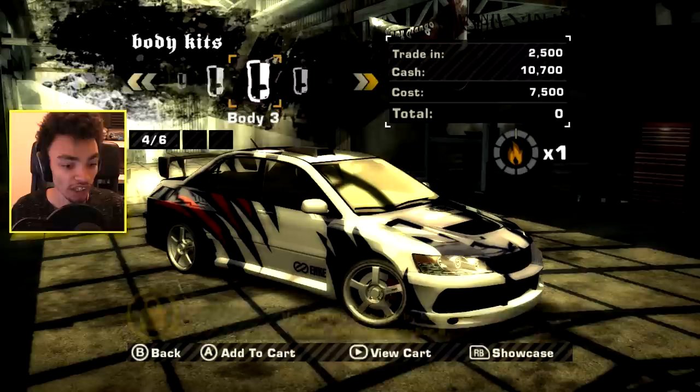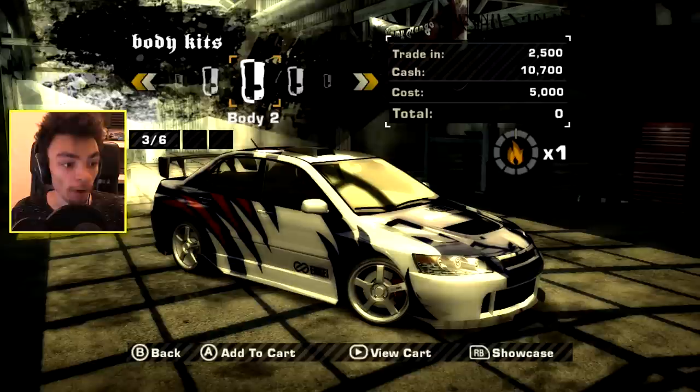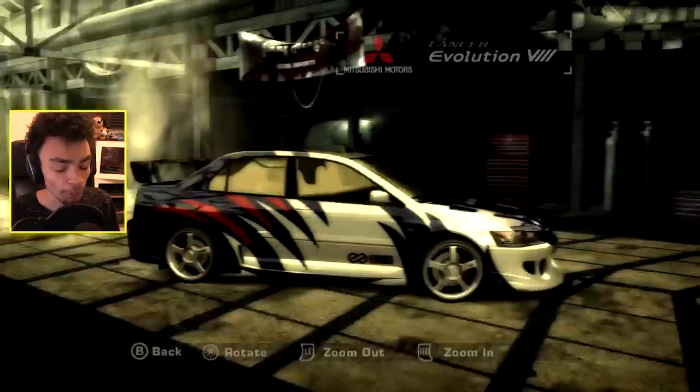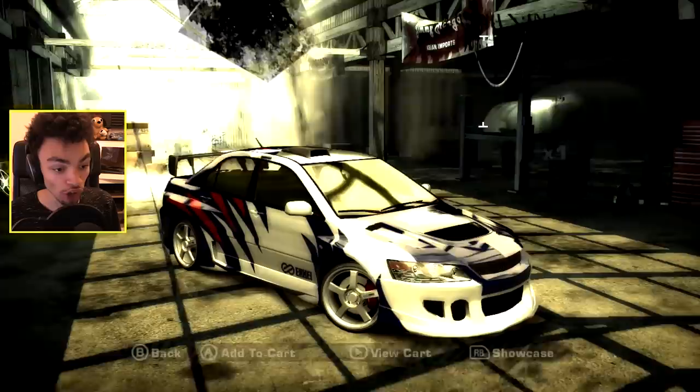Number six. You think I'm gonna sell Earl's Evo? Well, I think you're wrong. I don't think we did go through the body kits on this car. I really don't think we did. But honestly, I love it with a combination of this one. I love how wide it is so I kind of want to keep it. A lot of people were commenting on how the Evo looks a little bit deformed. It does, doesn't it? Look at the front bumper. It looks really, really weird, but kind of cool in a way as well.